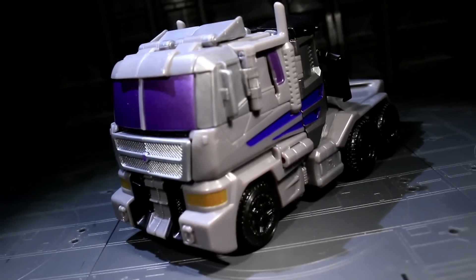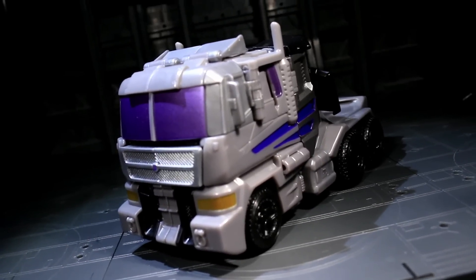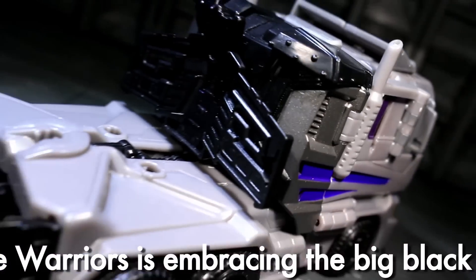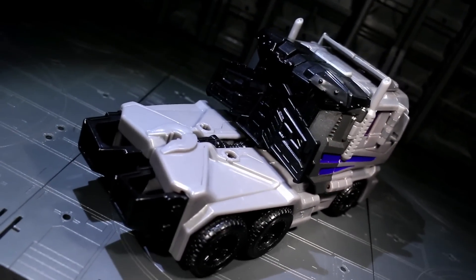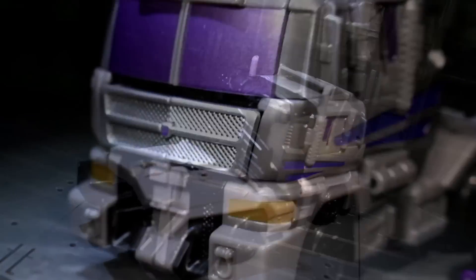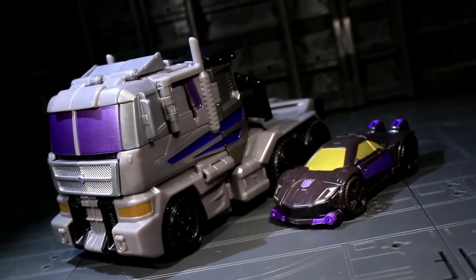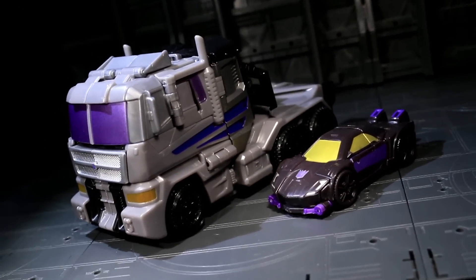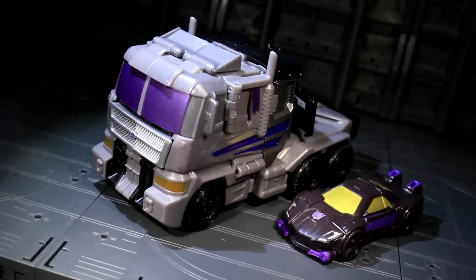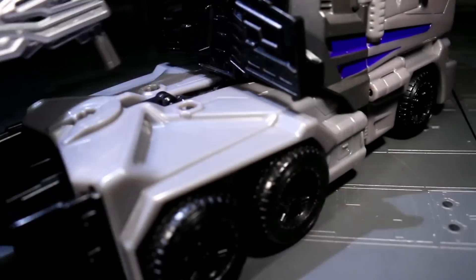MotorMaster's got a whole lot of gray and purple with just a hint of black. This is a shift away from the big black cab of the G1 original, with the character clearly realizing that he was just a giant transforming gray trailer with his feet stuck on the front. The color layout is fairly monotone but also matches the grays of the paintable and less easily paintable plastics in a way that hides them much better than on Optimus, even though MotorMaster still only has partial paintwork on his windshields.